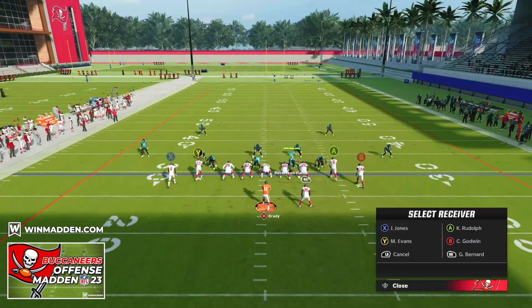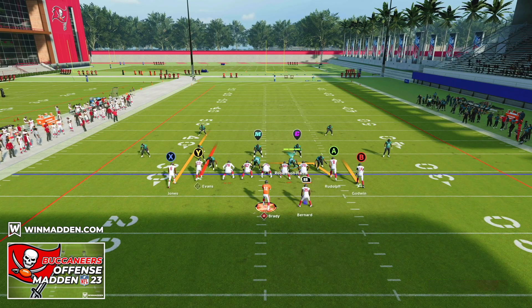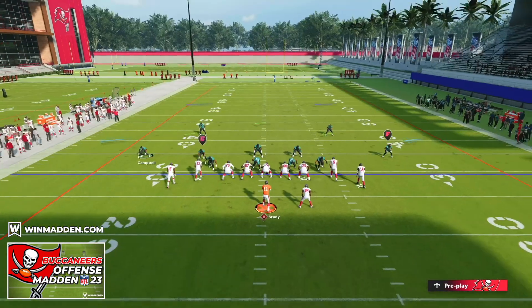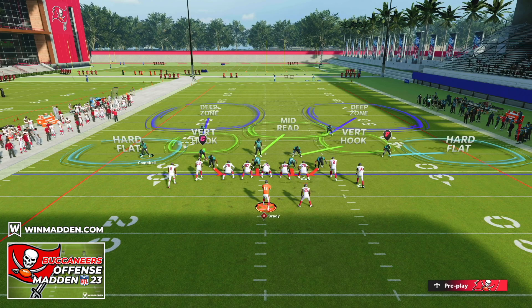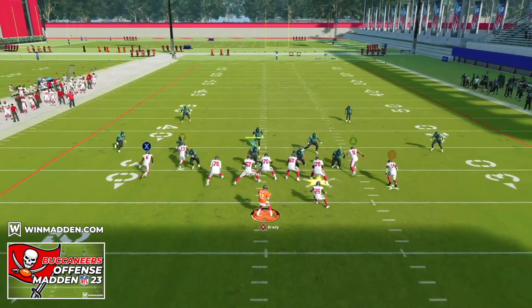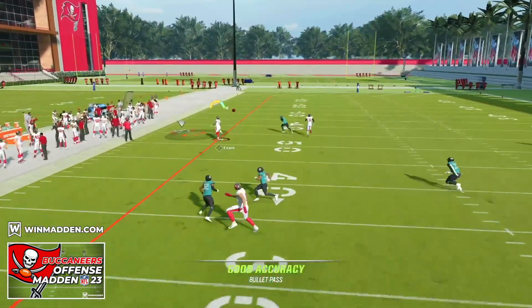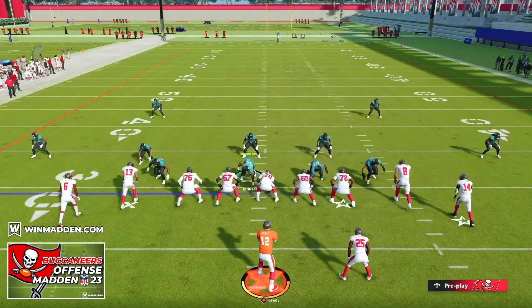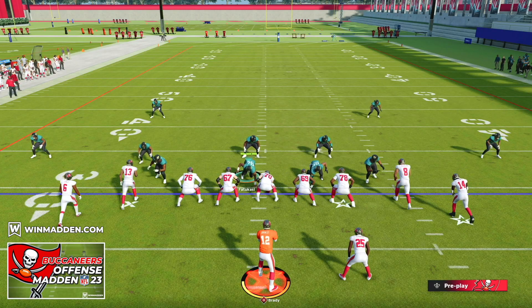We're going to put our X receiver on a streak and drag our A receiver, creating a flood to the left side. The X receiver pushes the deep half down the field, while the A receiver is the late flat read. We're just reading the outside cornerback: if he's in a hard flat, we throw the corner out; if he's in a cloud flat, curl flat, or zone drops, we take the underneath check down to the drag route. That flood concept works beautifully — an easy concept to dominate Cover Two, and it works in Cover Three as well.